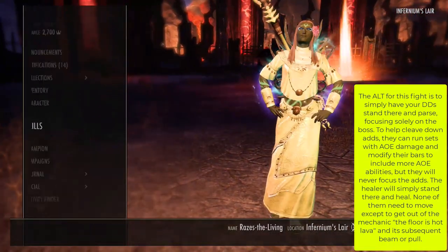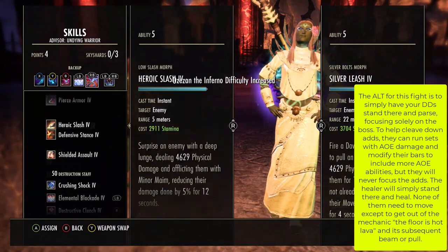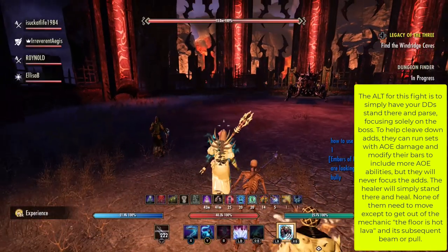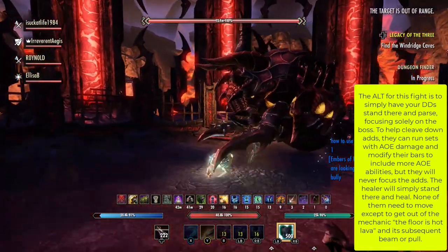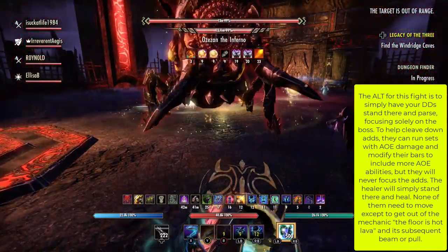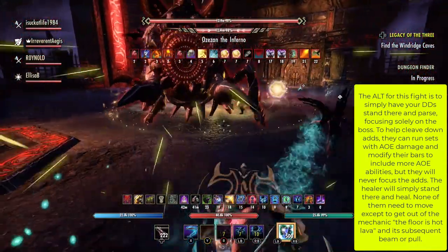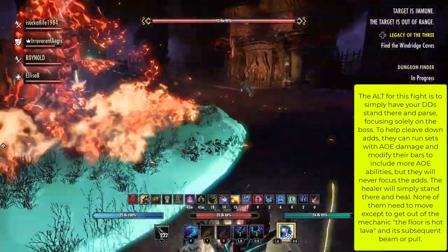Aegis's laziest tactic for this fight is to simply have your DDs stand there and parse, focusing solely on the boss. To help cleave down adds, they can run sets with AoE damage and modify their bars to include more AoE abilities, but they will never focus the adds. The healer will simply stand there and heal. None of them need to move, for any reason, ever — with one exception: to get out of the mechanic.